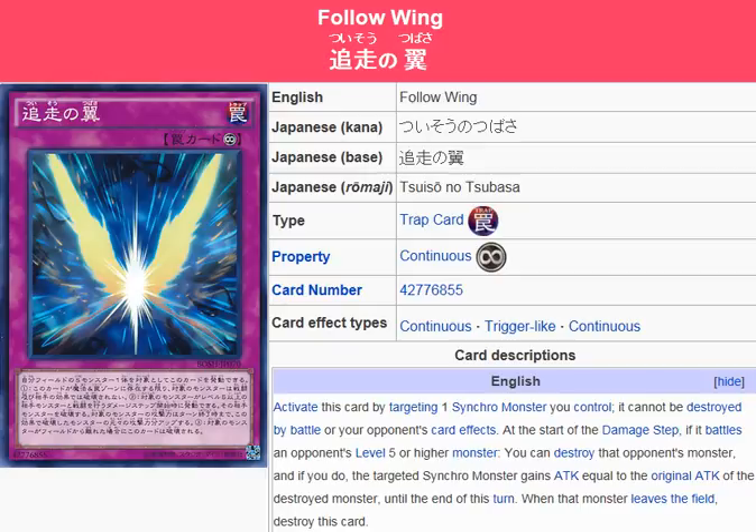The only card that can really search it out is the Cat of Ill Omen. I guess in a Synchro deck that uses it, at least you'll have a search option. Other than that, you just got to rely on drawing it. The link to this card is going to be in the description — you guys can check it out, and I'll see you for the next card review.